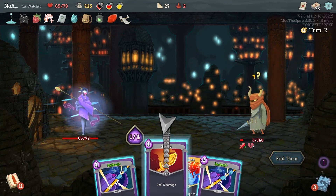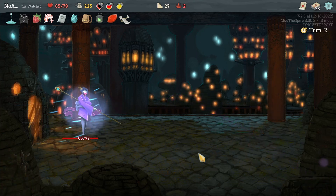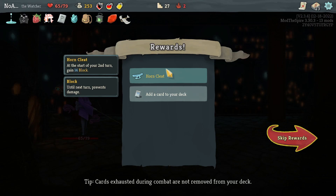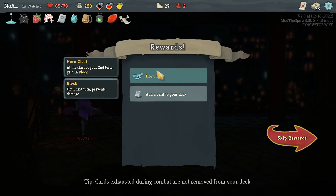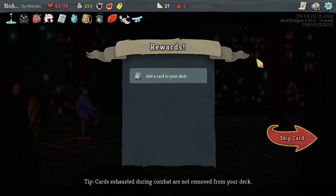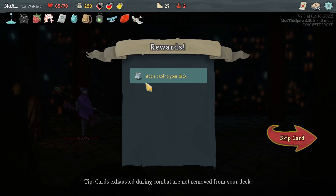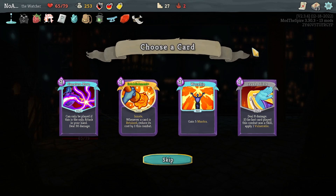It doesn't - wait, because of the Vulnerable, yes it does. Sweet. So I was right to take the Crushed Joints, because even the Vulnerable - now obviously that was Vulnerable from Indignation, so I'm not trying to say the Crushed Joints did it. But if we had the opportunity to upgrade it, it would - or could.